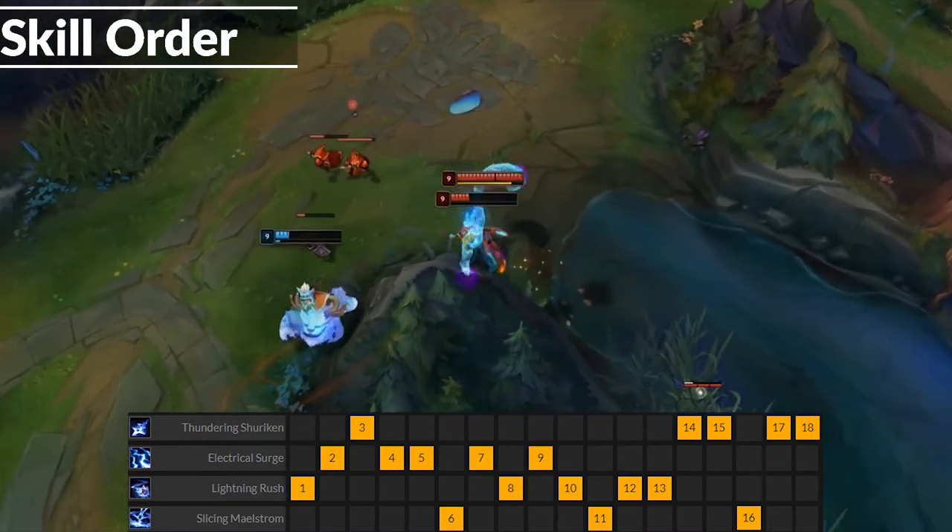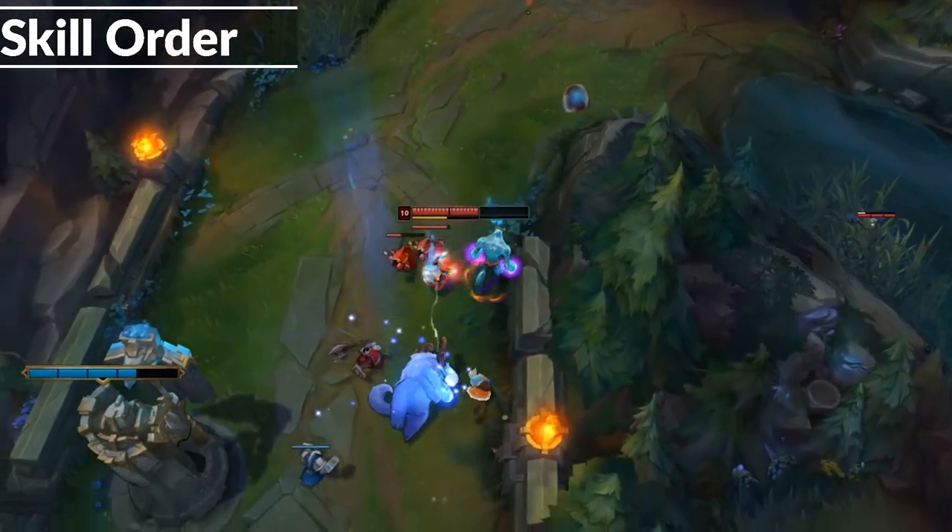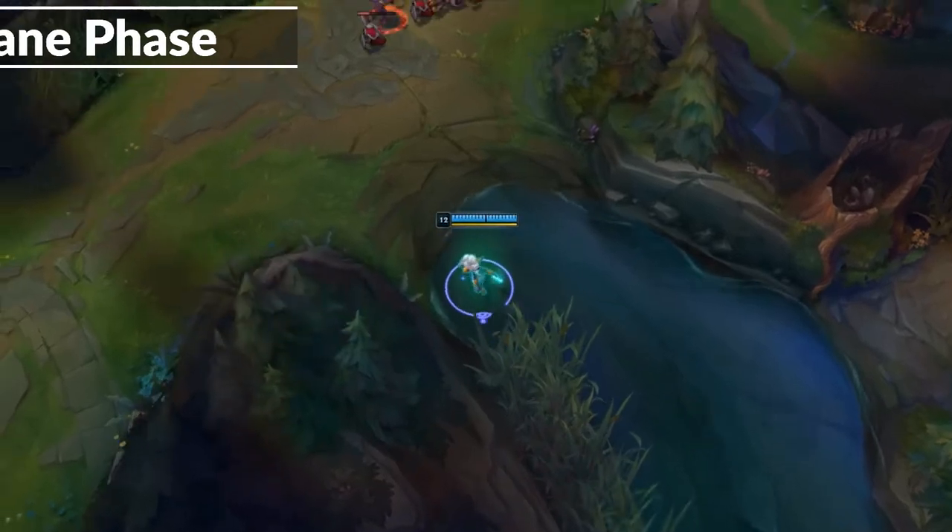Level 1, you want to level E or Q, and then level up whichever abilities you need next. Similarly, there is not much of a consensus here either. You'll want to play lane fairly aggressively.